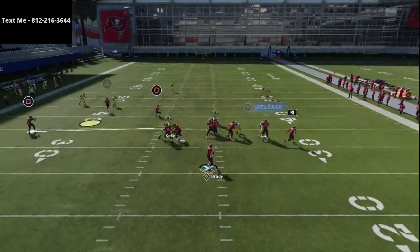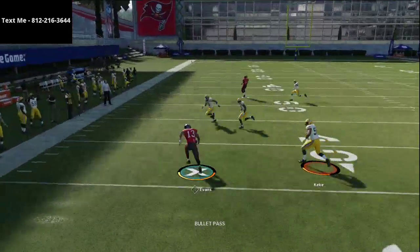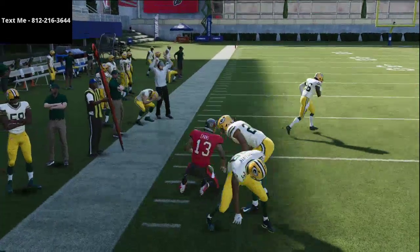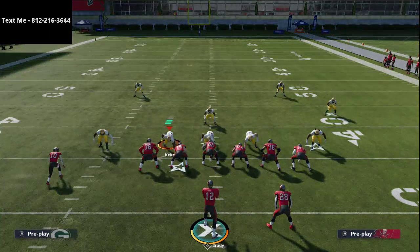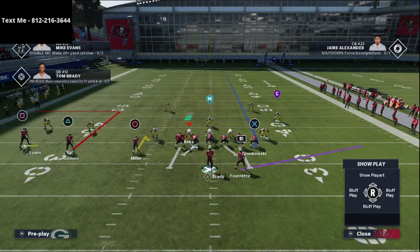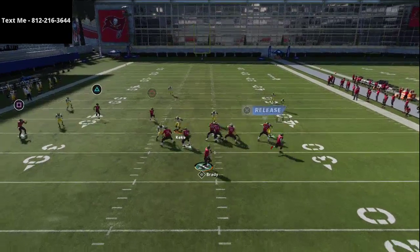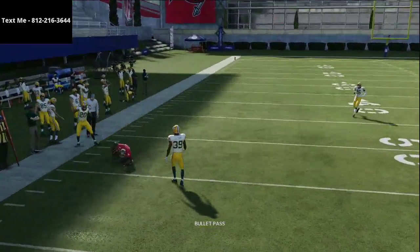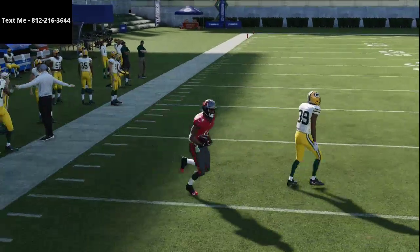When you snap the ball, if they're not playing hard flats you're going to be able to hit Mike Evans right away — quick easy read. If they are playing hard flats, you'll notice that Chris Godwin on that 10-yard out route will be wide open against most cover threes.